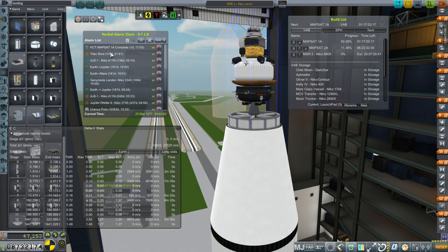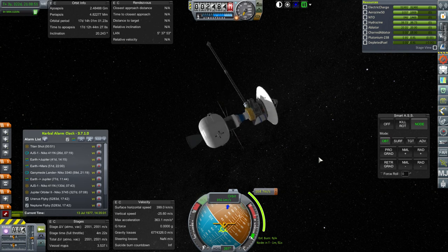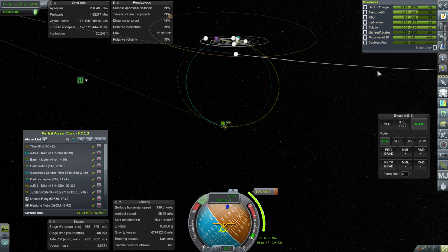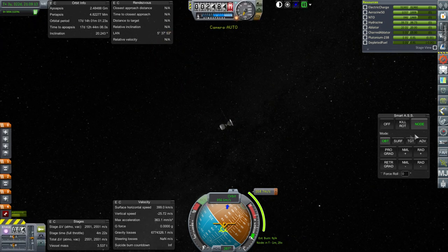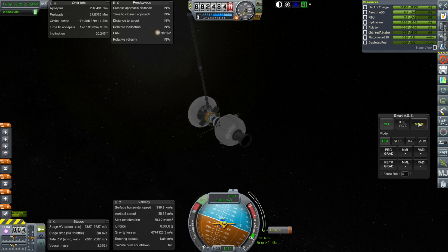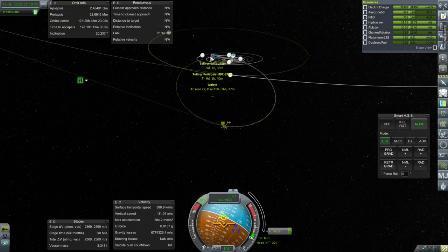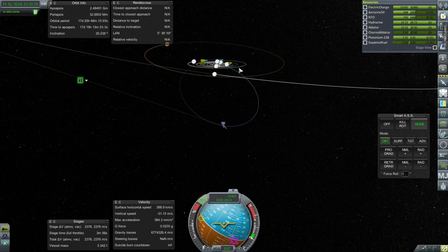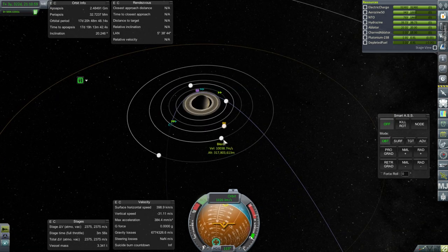Here we are with our remaining Titan Shot probe, and we want to try and hit Tethys. There's the Tethys encounter — we'll be able to do the flyby before doing anything else, because that's in nine days. We just need to adjust our orbit by 164.7 meters per second. Smart ASS turned to the node, and go for it. You can't activate SAS with that kind of signal delay. There we go — a Tethys encounter. I don't think Tethys can do much as far as fixing our orbit. Maybe we can aim for Dione next.